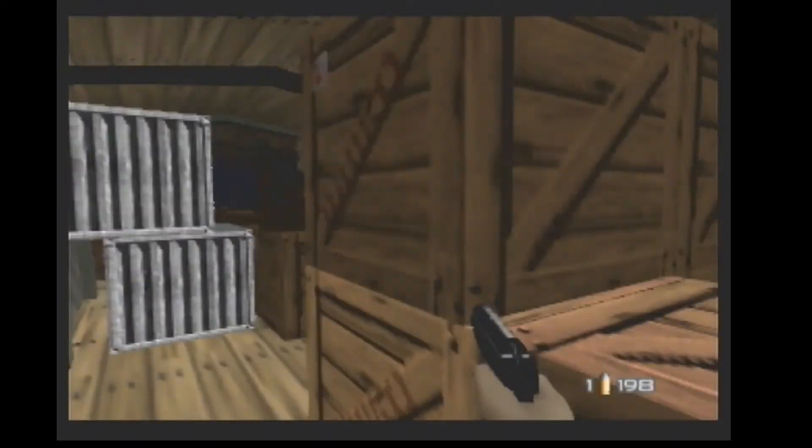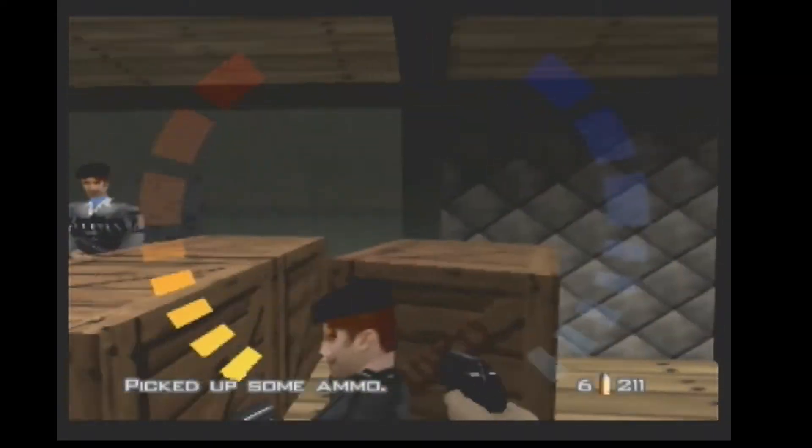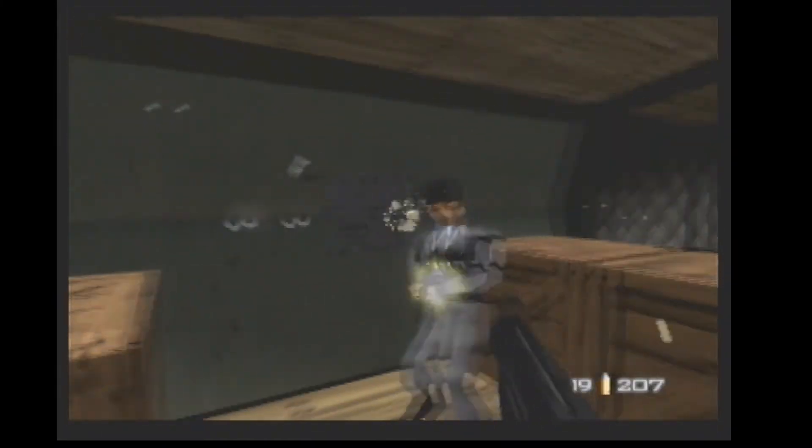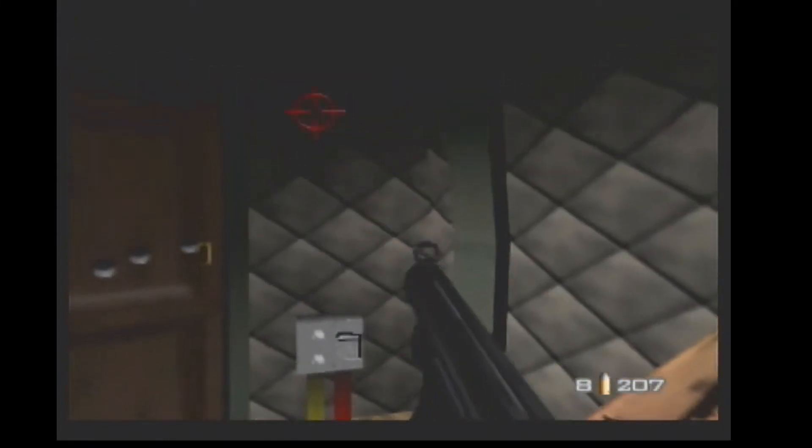Watch out because some of these barrels and boxes are explosive — they can hurt you so you've got to be careful. The enemies have got digitised photographs stuck onto the top of their models, which makes their faces look funny sometimes.